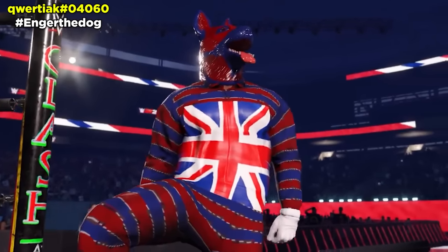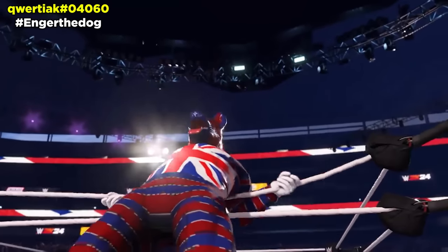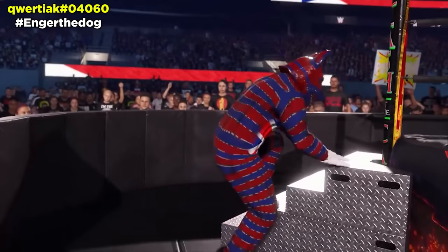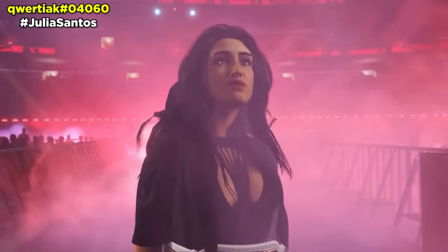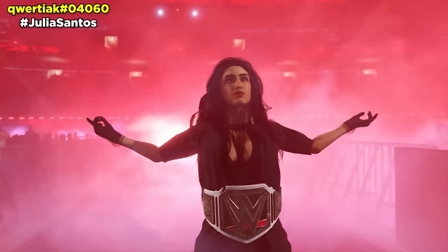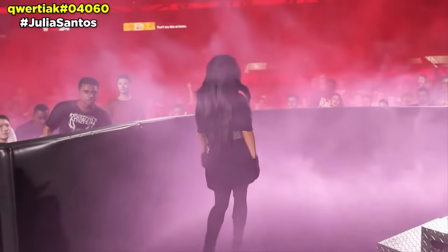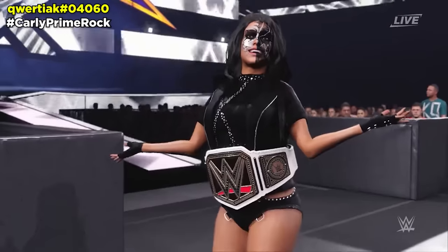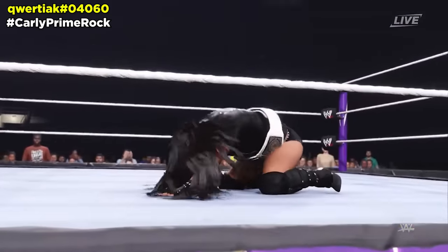The next creator-wrestler comes with the Hidden Angerland Antonio Cesaro theme song, so if you want to download this and copy it to your preferred Antonio Cesaro creator-wrestler, then you can give him this theme song. The next creator-wrestler comes with the Hidden Sunrace theme, as well as a customizable Charlotte Flair one with pyros for champion entrance. The next creator-wrestler comes with the Hidden My Rise Carly Prime theme song — this is obviously a theme song from My Rise. It also comes with the EOS Sky 1 customizable pyro for champion entrance.